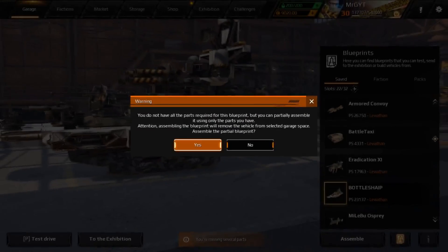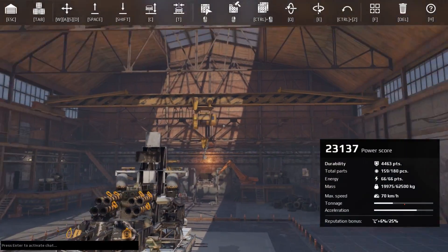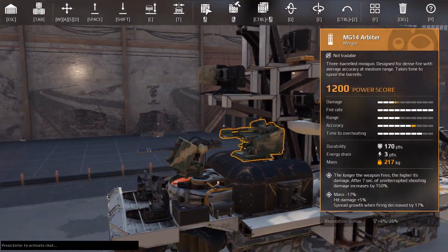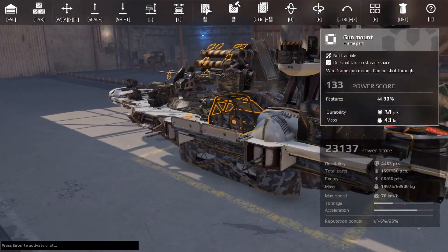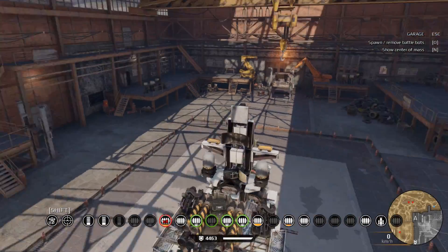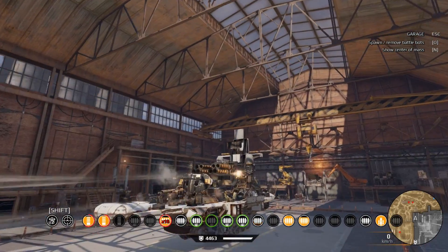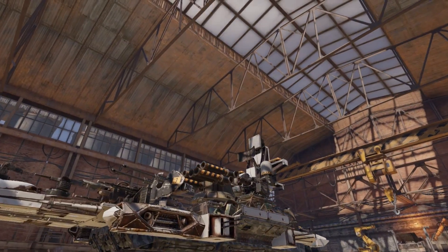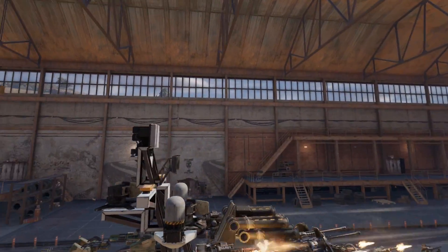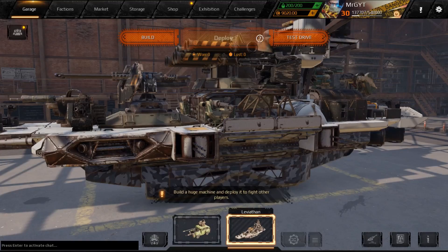Next up we have Battleship Shoipe, coming from our very own Kenny, one of our Discord server moderators. Look at this thing — it looks like a World War II battleship. It cannot drive, sadly, but it does look very cool spamming death out the front. Look at all the radars, lights, and towers on the conning tower. Very nice details there, Kenny.